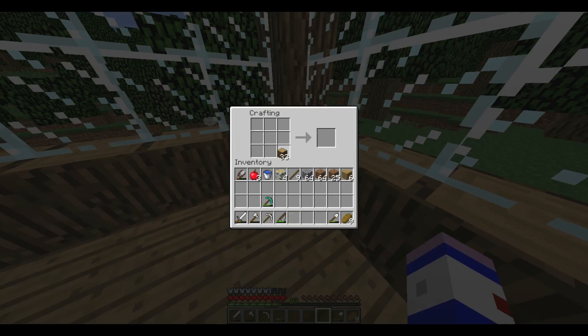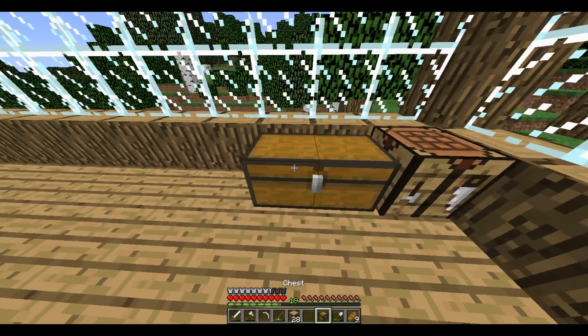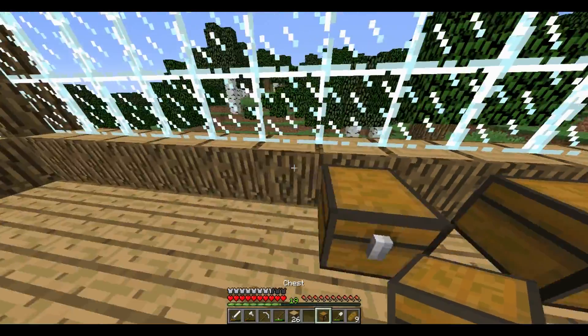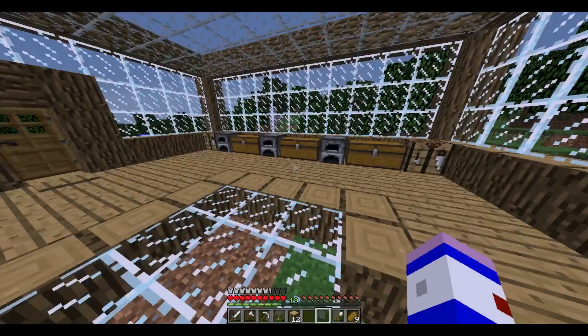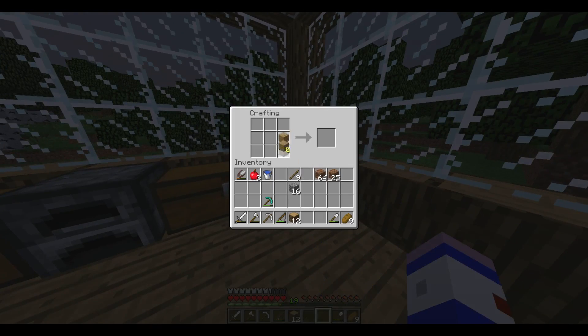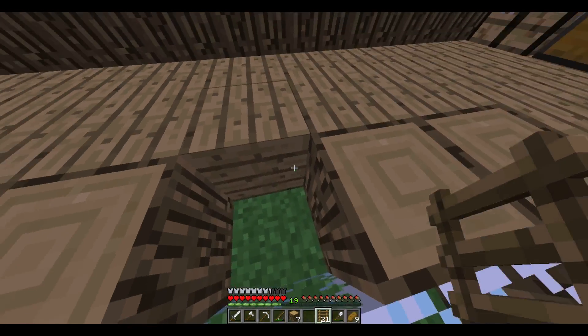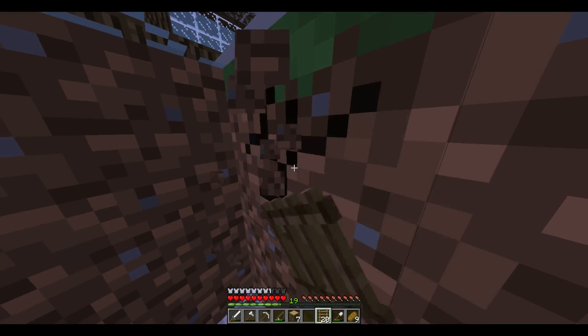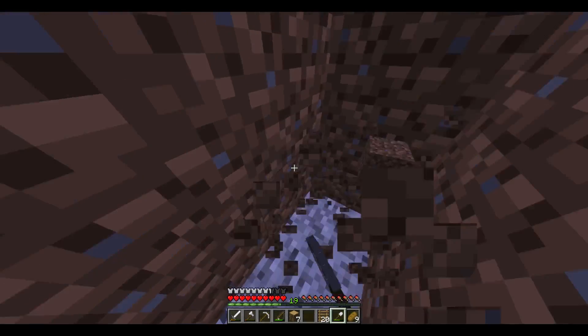Let's put some chests in and a few furnaces around, and then the mine is pretty much complete - that's pretty much it. Now we've put the chests and furnaces in, we've got that pretty much done. The mine is complete - it is an extremely simple design, nice and easily done. Nothing left at all - that's pretty much it.